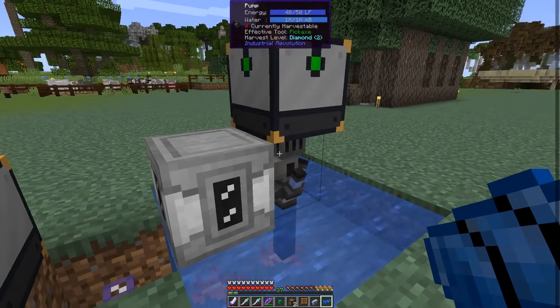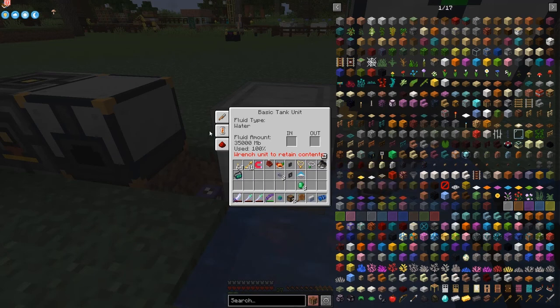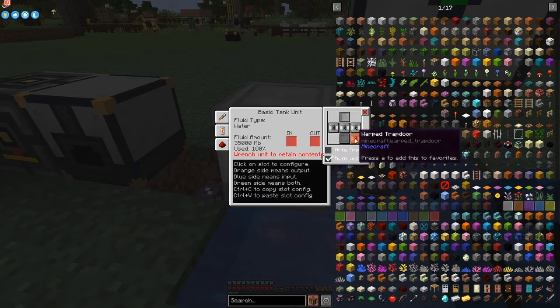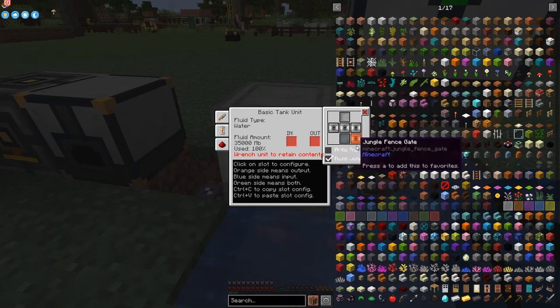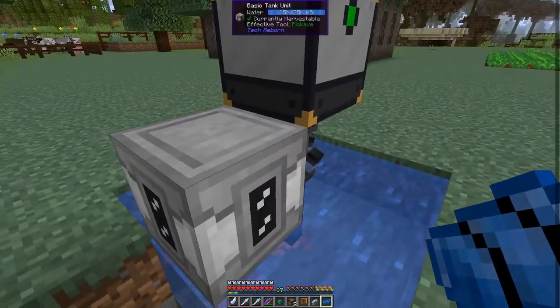Here I've set a pump on top of another pump with a solar generator on top, and here's a tank full of water. I want to put something on the sides here - on the input side which is the front face and the output side which is the back face. It's always difficult to know which the front face is because they all look the same.